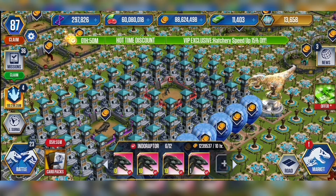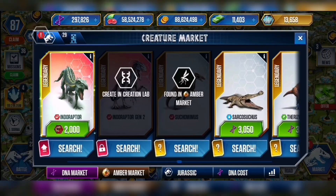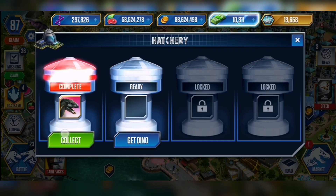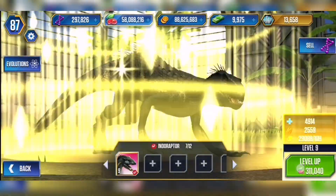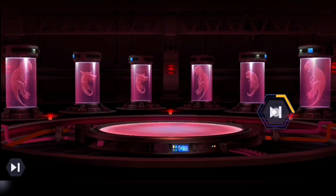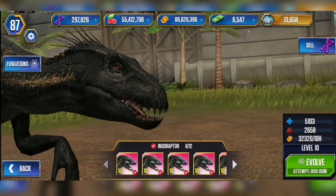There we have it — we've got our sixth indoraptor, level 10! Let's get our seventh. We got a VIP hatch 15% off, so we're spending 1,400 bucks instead of 1,600. There's our seventh indoraptor. And one more — another 1,400 — and there you go: eight indoraptors in my park right now!